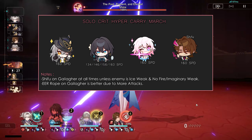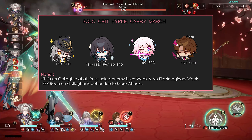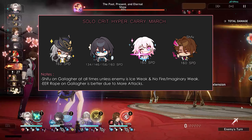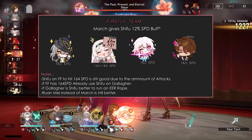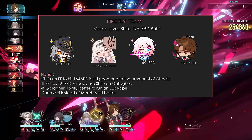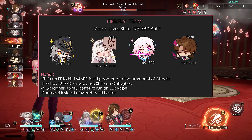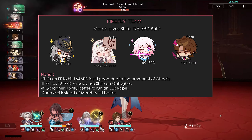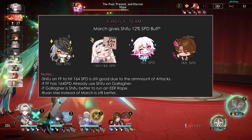For break teams, you can run the standard hyper carry break setup — even better if the enemy has fire weakness. Assign Gallagher to Gallagher at all times unless enemies are ice-weak, in which case using it on Wanmei is fine. With Firefly, you would want to replace Wanmei — Gallagher on Gallagher is way better. If your Firefly has 164 speed, it's nearly impossible to hit that speed breakpoint without the 10% speed buff. If Firefly has 154 speed, using it on Firefly can get her an extra turn during her ultimate state, but you can also use it on Gallagher for more DPS output instead.